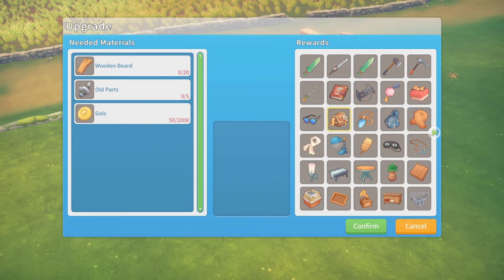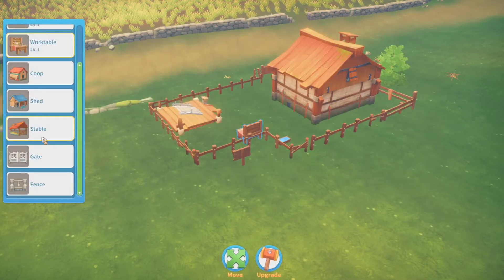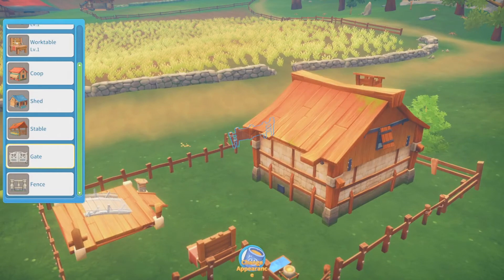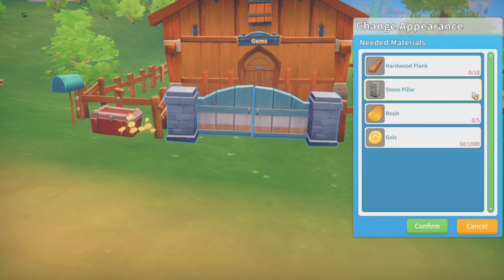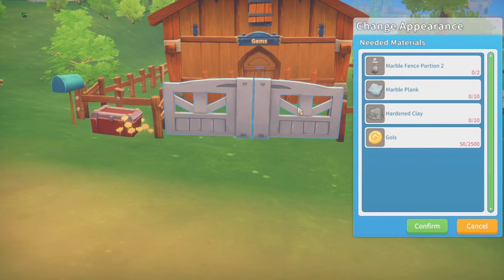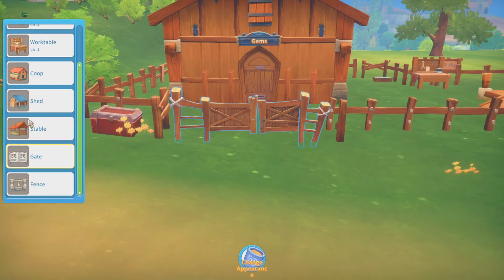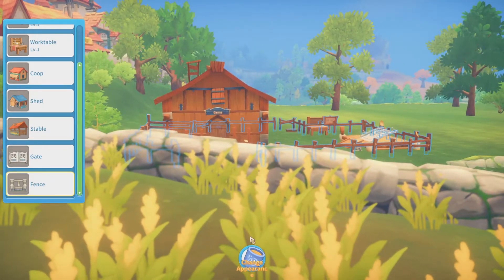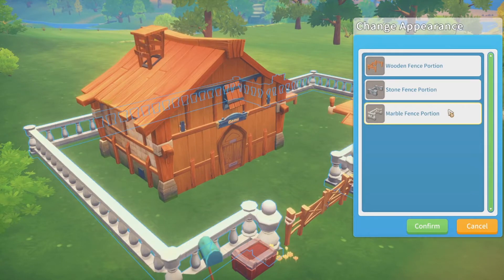Would I be able to get my iron rod? Change appearance - confirm. That's actually quite cool. Ooh marble - that's gorgeous. Oh my god, I know what my goal is: to make this house look amazing. Let's look at the fence. Change appearance - stone fence. Decent. Oh, that's gorgeous!